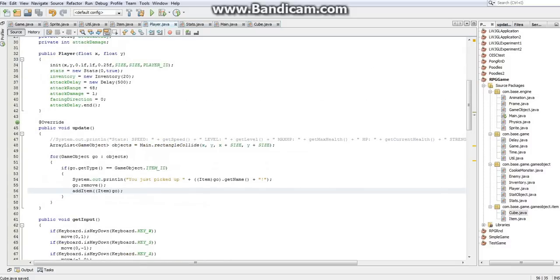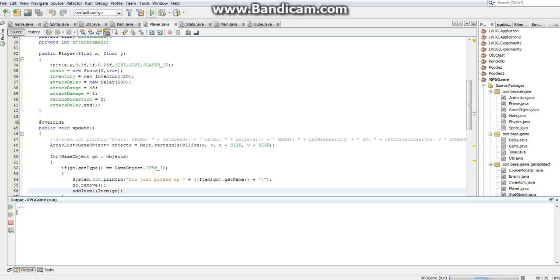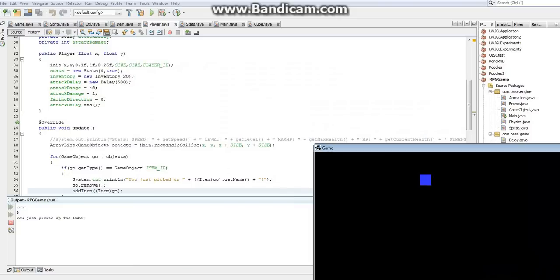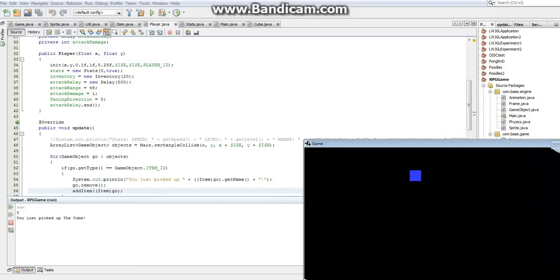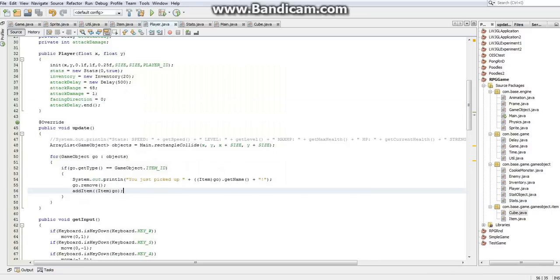Let's test it, because if it doesn't work, that defeats the point. So I click run, it's building, and it's running. Controls are working. And — you just picked up the cube. Apparently it's working. So yeah, we now have a new item system.